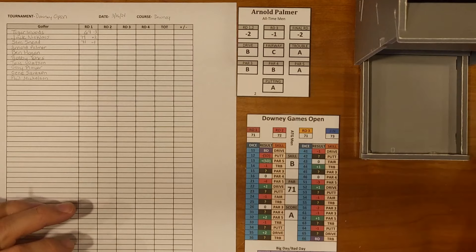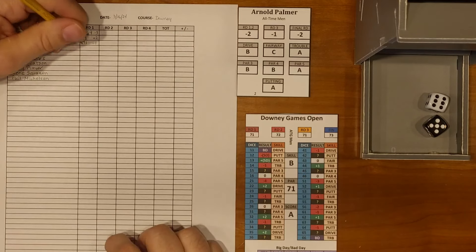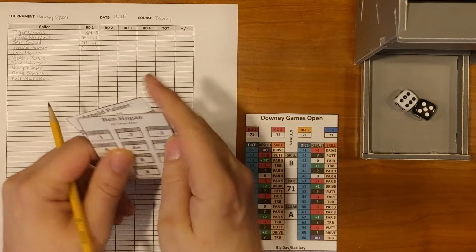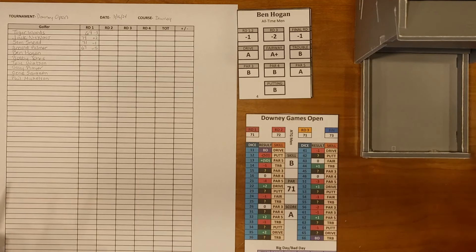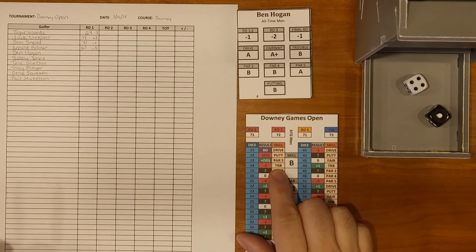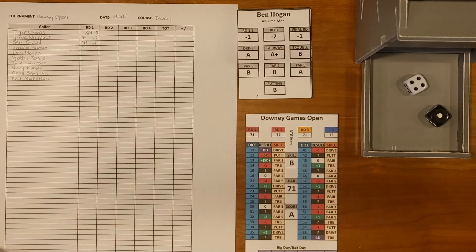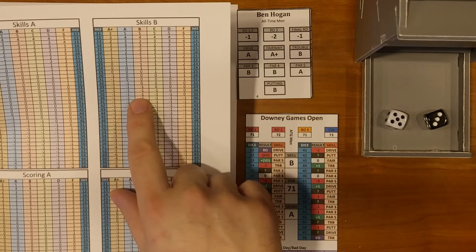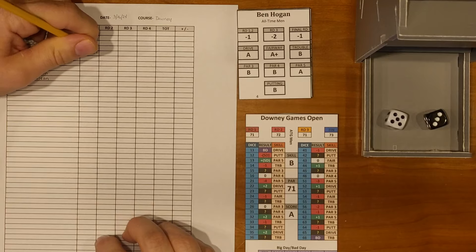Sam Snead gets a 32, which is plus two. His minus two plus two is zero, and with the round score of 71 he gets a 71 — minus one. Arnold Palmer rolls a 56, which is minus two, and with his minus two modifier that's minus four, giving him a 67 — five under for the first round. Ben Hogan rolls a 23 — question mark — then 14, which is trouble. His trouble rating is B, course skill is B, so B-and-B.